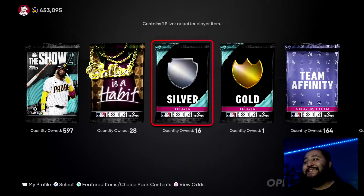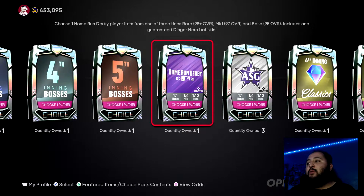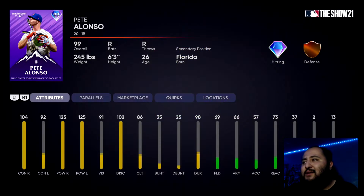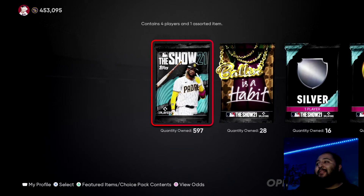Jumping onto the Home Run Derby pack — let's go! We got one of them and we get the rare round! I don't have Pete Alonso — did I sell Pete? Guess I did. So we're gonna take Pete again, and that's our 17th bat right there. That was a W, not gonna lie.